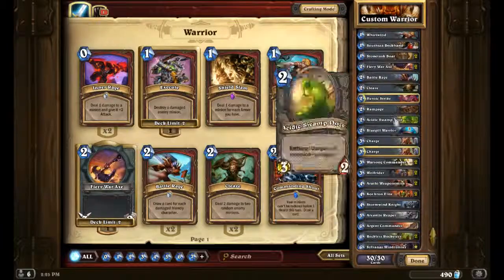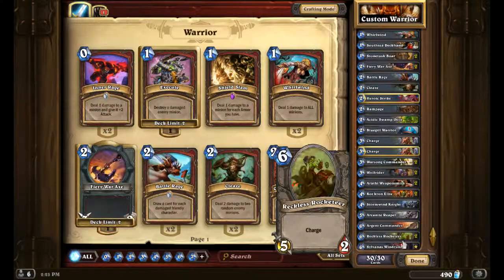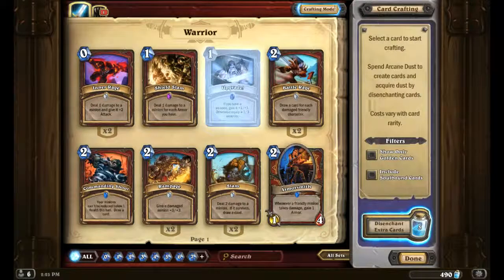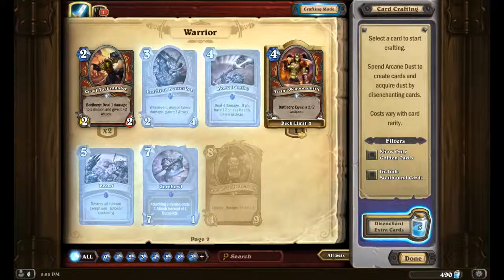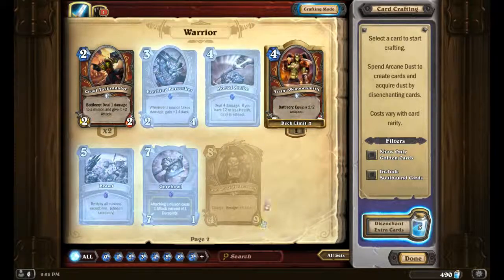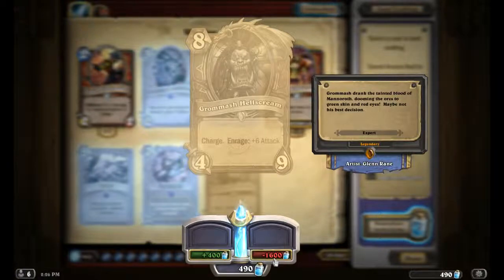So this is the deck. I'll scroll down — down to Savannah Windrunner. You don't have to run that one; I added it because I ran out of charge cards. There's a certain one I'm still waiting on — I'll go to Crafting Mode to show it. Right here: Grommash Hellscream. That's the one I really want for the deck. It costs 8, but you get a 4/9 charge — enrage gives plus 6 attack. So it does a lot of damage, and as soon as it takes a tiny bit of damage it now has 6 attack, making it a 10-attack minion. That is an amazing charge card. I highly recommend if you're making a charge deck, work hard at trying to get this one — it costs 1,600 dust, so I'm working towards that.